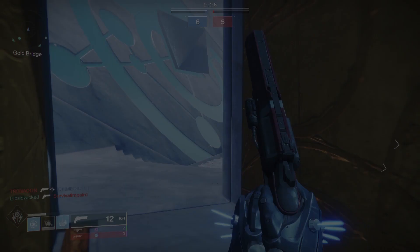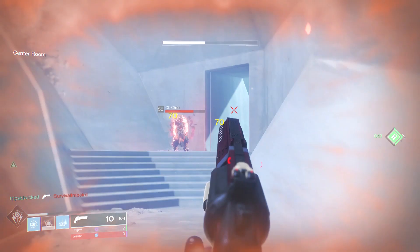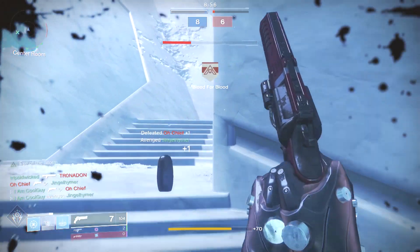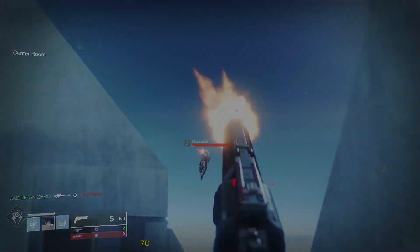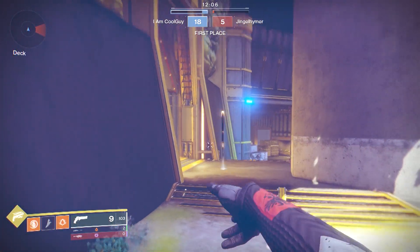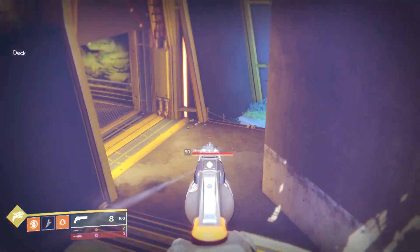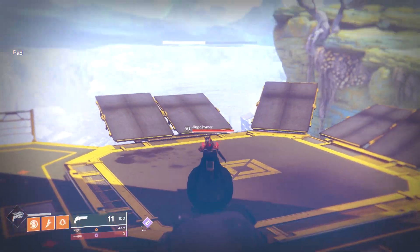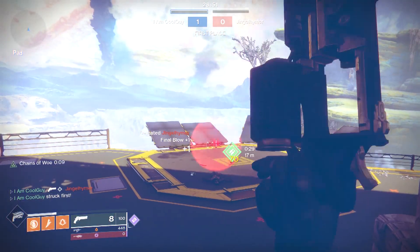Weapons like SMGs, hand cannons, and sidearms are really good from the air now — enough to really rely on them. You can see it if you go into a private match or out in PVE. If you jump in the air with a hand cannon and hit the wall, it goes exactly where you're aiming. It didn't do that in the early start of Destiny 2 — it veered off inaccurately. You can be on any class, but I'm showing here on the Stompy Hunter. The 180s are highly accurate when you aim down sights, but now 140s and 150s are as well. I can three-tap fairly consistently using the Ace, Spare Rations, and various others.